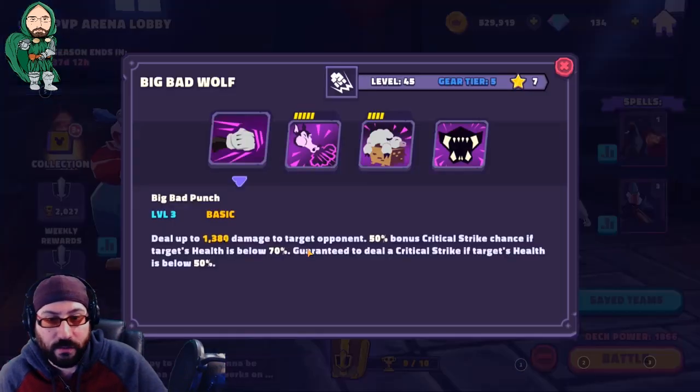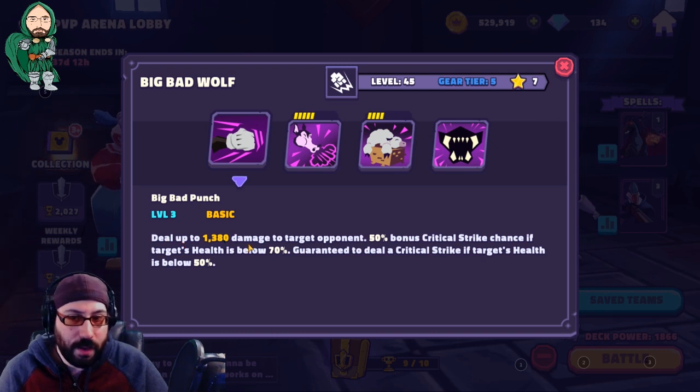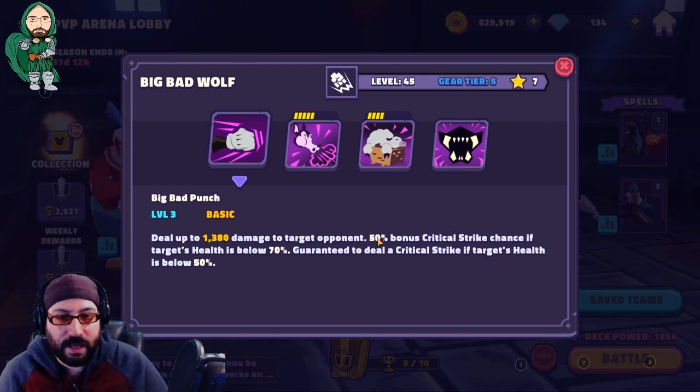Just to quickly go over it, we'll start with Big Bad Wolf, the hero of the story. His basic is a pretty decent damage attack. He gains a critical strike chance if the target's health is below 70%, and it's guaranteed to crit against a character if their health is under 50% — it is an execute. It will murder someone. It is beautiful.